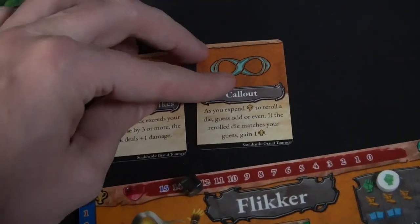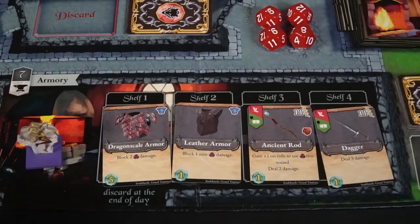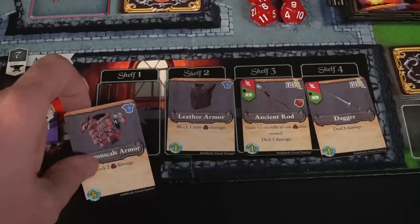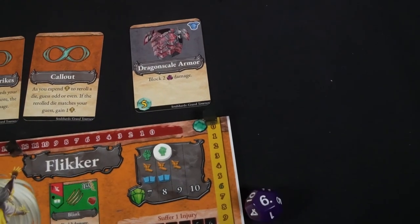After the guild hall, you're going to go to the armory. The armory is a place in which you can place your character and buy equipment. You can buy any number of equipment, but you have to pay soul — the soul cost is on the bottom left. This dagger that does three damage is going to cost you one soul, whereas something like the dragon scale armor is going to cost you five, since it's pretty powerful because it blocks two magical damage.